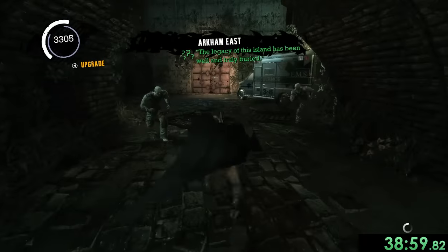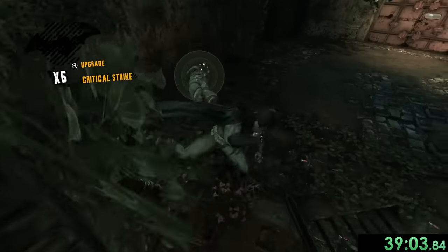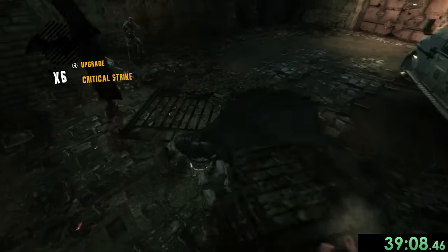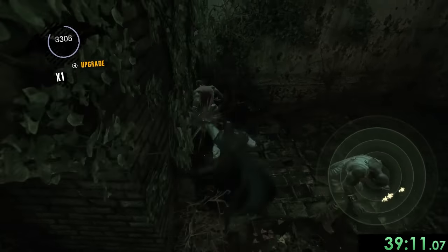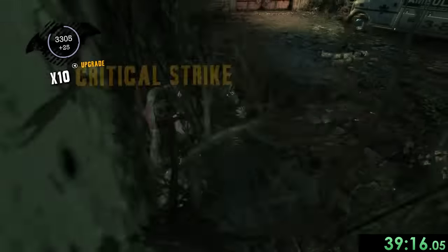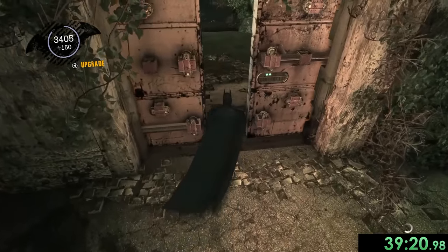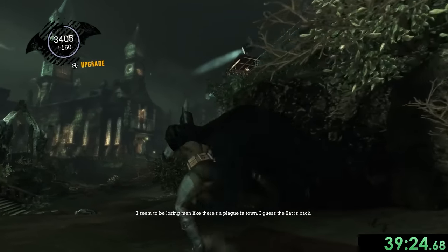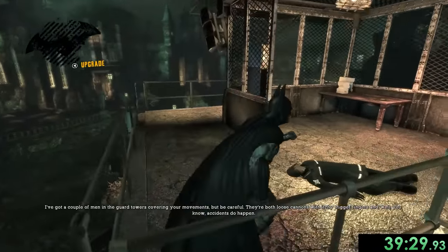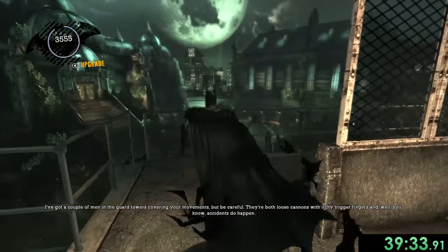Right here we really don't want to get caught by Joker's men — that guy is shooting at me but as long as there are no ground enemies, they won't stop us from progressing. At this door we can't move forward until we take care of these people. I forget if I've mentioned that — all the runs have kind of blended together today. We take out these people using critical strikes and that's all of them done.